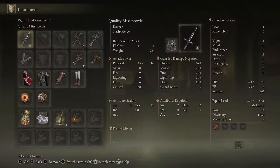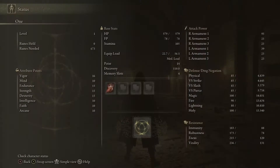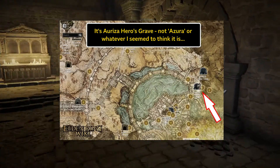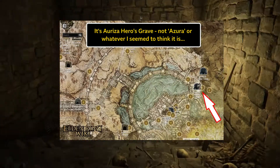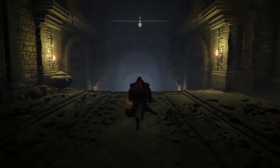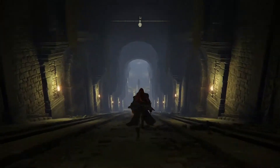Here's a quick, pretty pointless one. Doing Azura's Hero's Grave at level one. All I need for this is a weapon with Raptor of the Mists on it and Margit's Shackle.